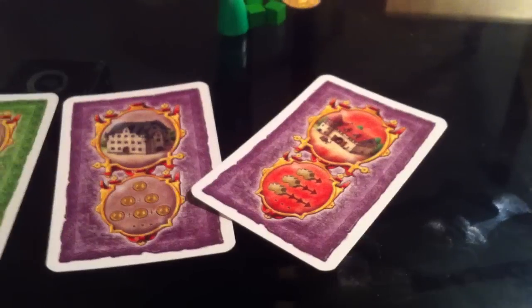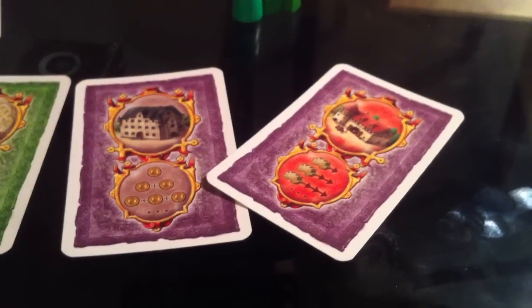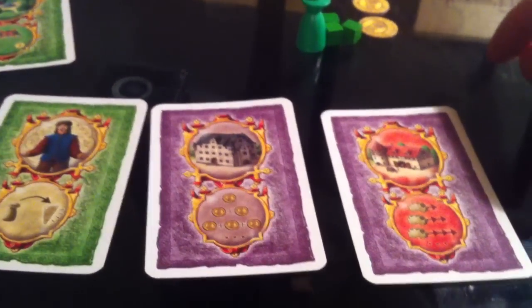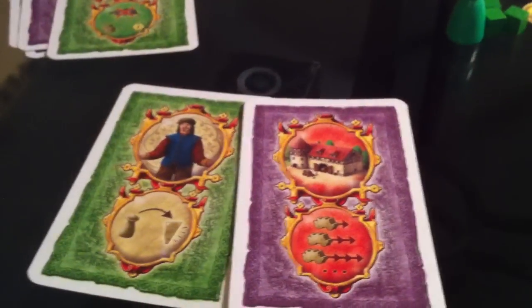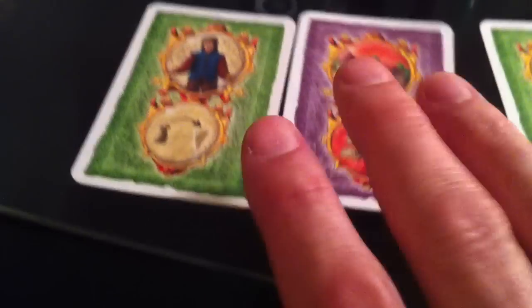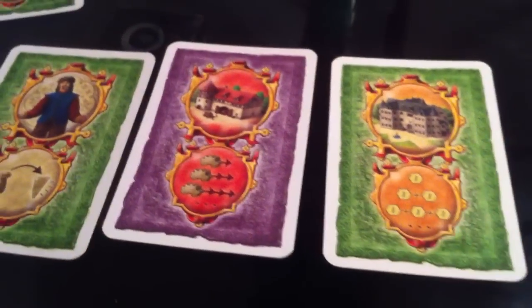Jen handed me the money and carriage cards. I choose to keep the carriage and give her back the money card. She gives me back the victory points card. So my final hand is my trusted friend, the carriage, and victory points - and one of these won't get played.